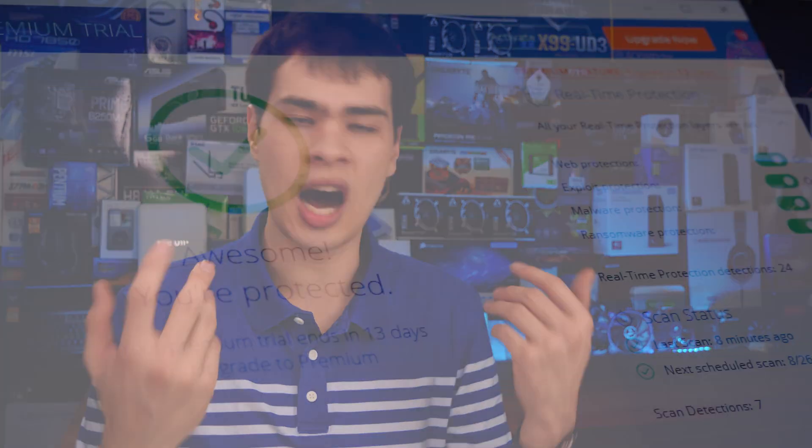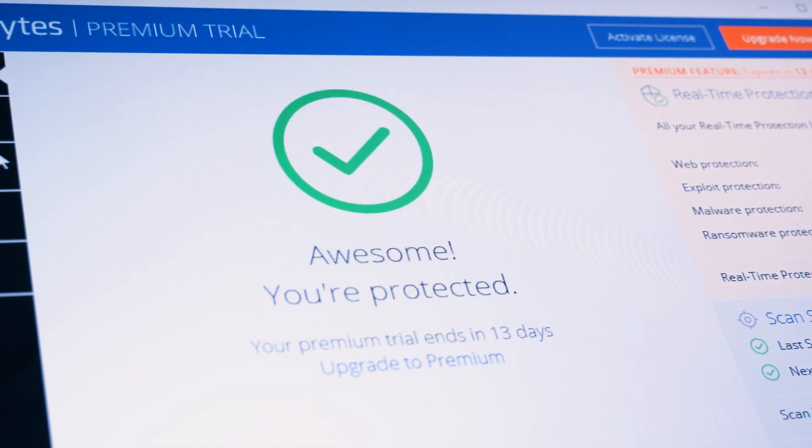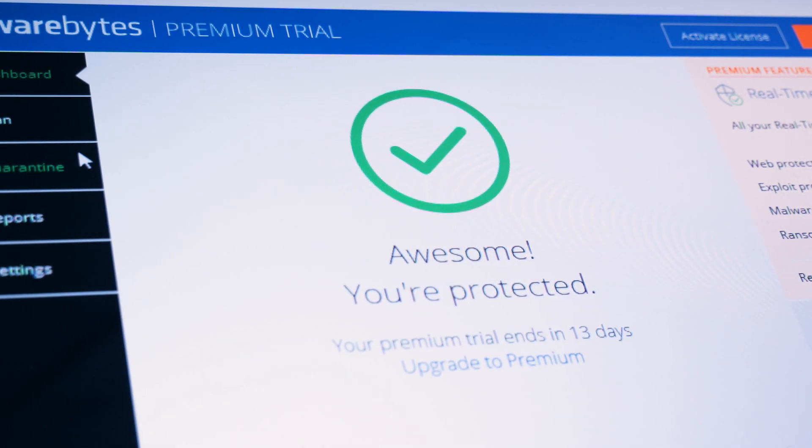We're going to be talking about two different scenarios: what I would consider good enough protection up until now, and then what we probably should have running after we run these tests. For me, good enough protection recently has been Windows Defender, or something free like Malwarebytes, or Avast. They scan for viruses on demand or on a schedule — that's what we really had to worry about. But with ransomware, it may not necessarily be the only thing you need.